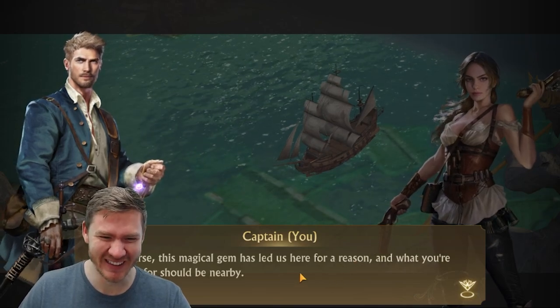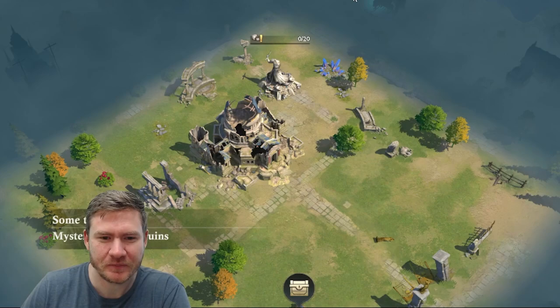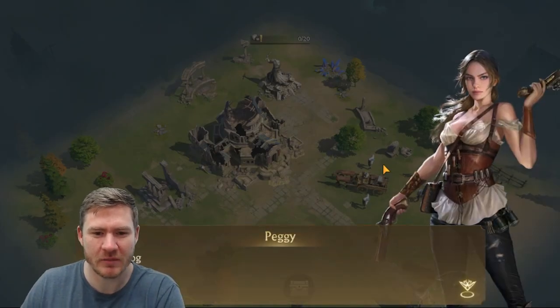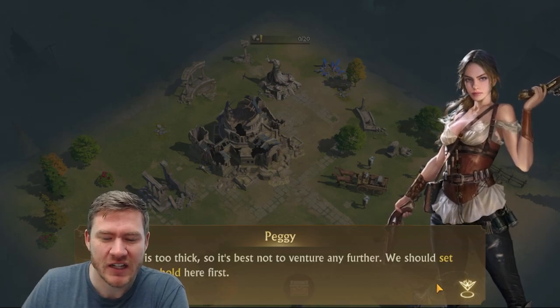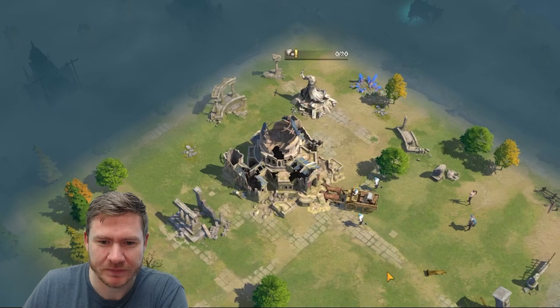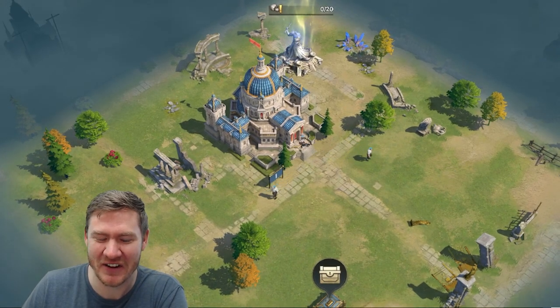Magical Gem has led us here for a reason. I realize I'm covering up some of the text, but it looks like it's going to be one of those city builder repair type things — that's going to be one aspect of gameplay. The fog is too thick so it's best not to venture any further. Set up a stronghold here. Those graphics are ridiculous — no sense in having graphics like that.